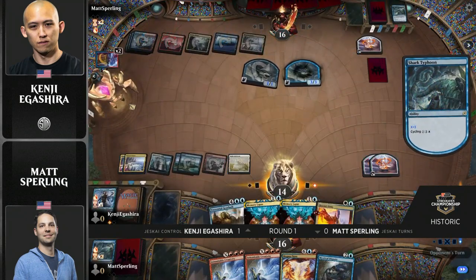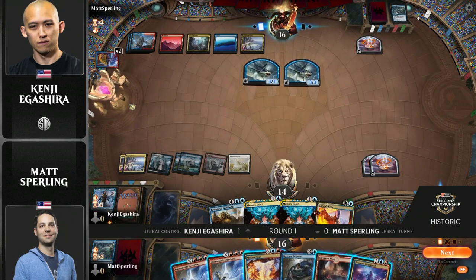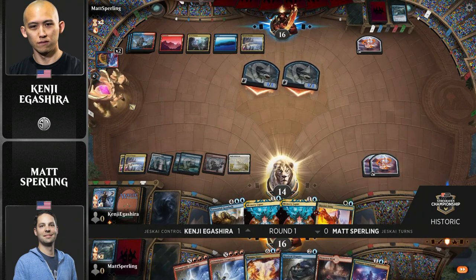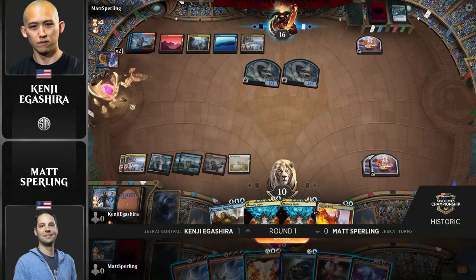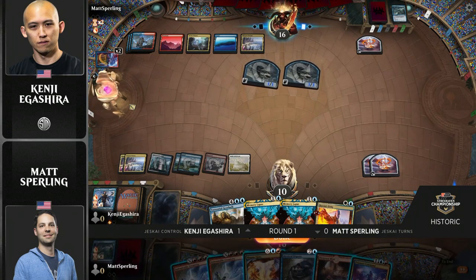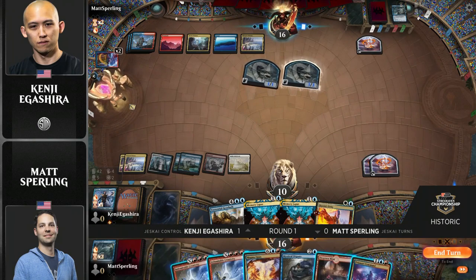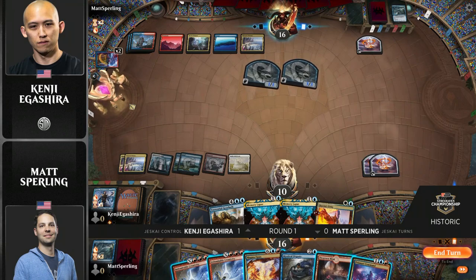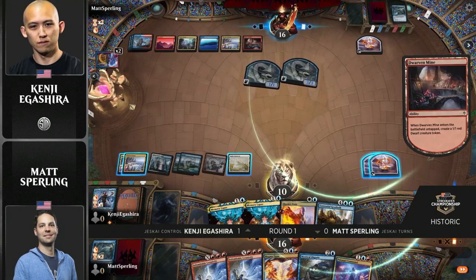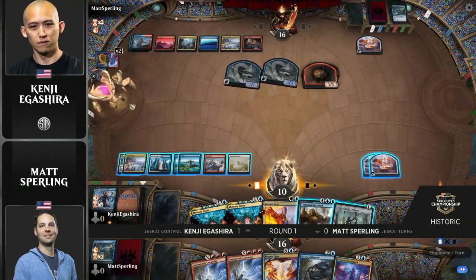One other thing to note is if you think your opponent is in a really good position to maybe go for a really big Shark Typhoon — by casting something and having him counter — you take a little bit less damage and buy yourself a little more time. So you don't just die to Shark Typhoon, because that is one of the primary ways this Jeskai Turns deck is trying to win after sideboard. It's boarding in the full four copies of Shark Typhoon, hitting your land drops, playing draw-go, chipping away at your life total, cycling Shark Typhoons at end of turn, and hoping that puts enough pressure to force opponents into uncomfortable situations.